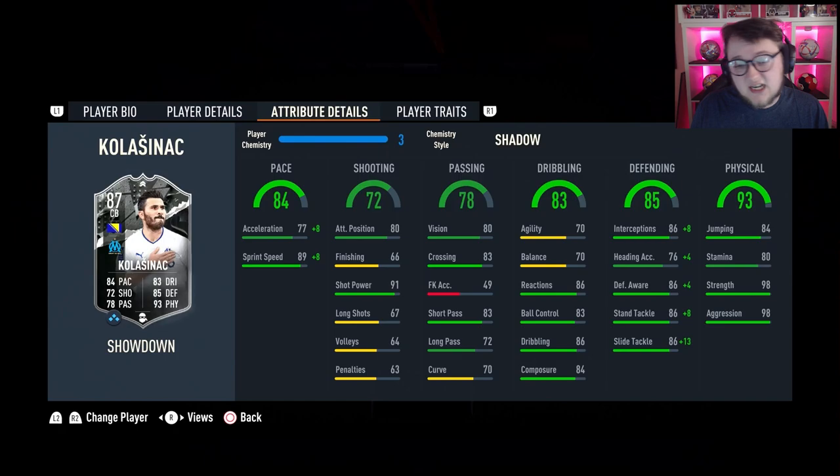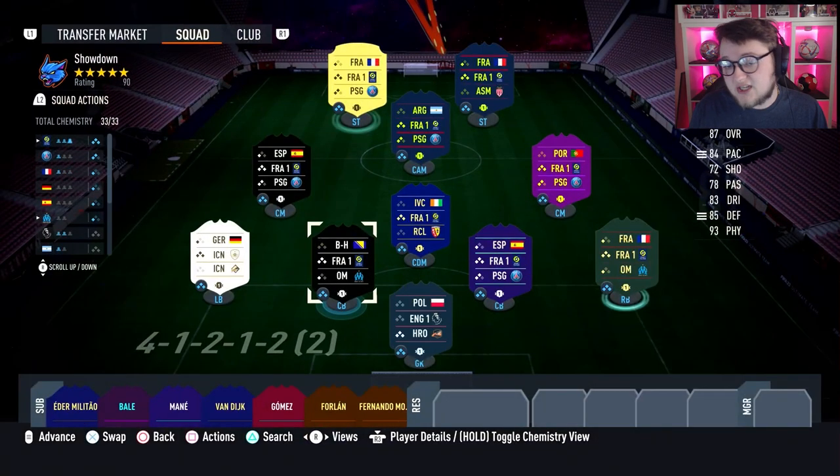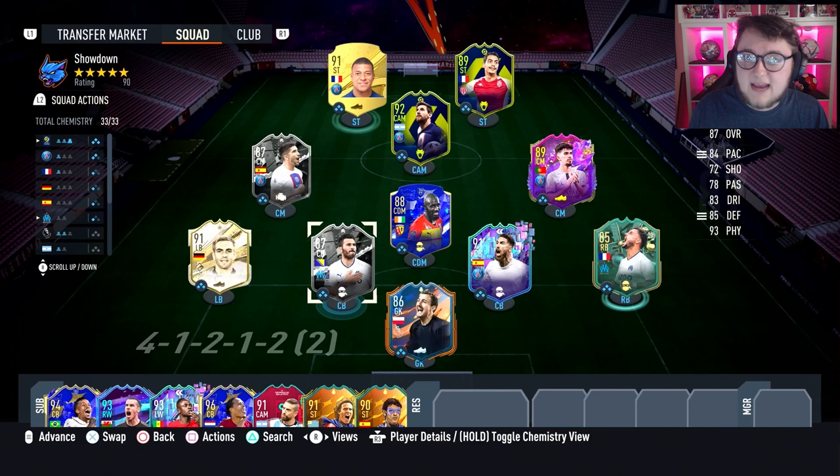More so the acceleration and sprint speed — the sprint speed is already really good. With Shadow it goes up to 85 acceleration and 97 sprint speed, and of course gets a really nice boost to his defensive stats as well: up to 94 interceptions, 80 heading accuracy, 90 defensive awareness, 94 for stand tackle and 99 for slide tackle. I think this card looks insane. I'm going to play a few live games with him on new gen and old gen, so let's get into that now.